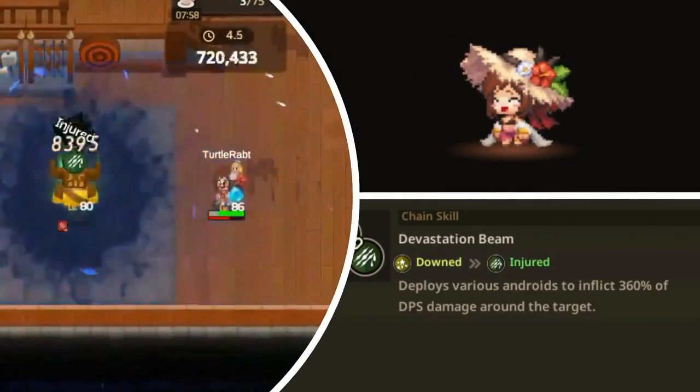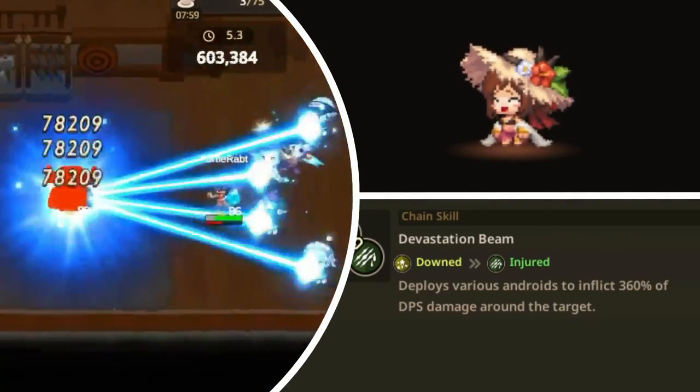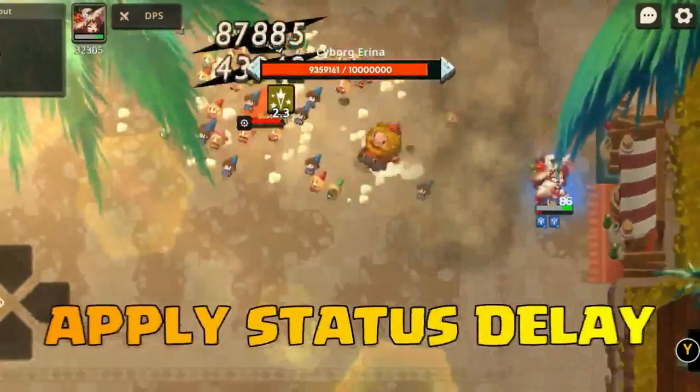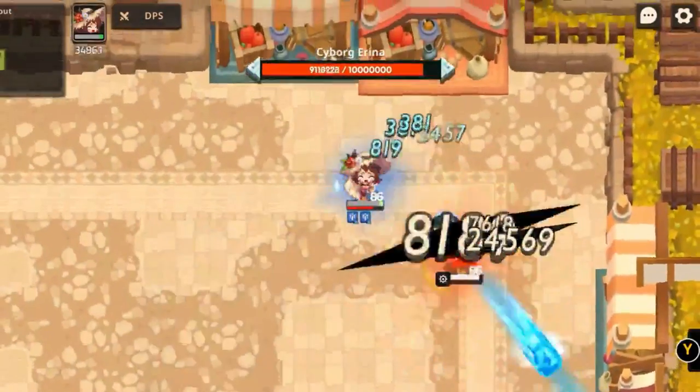Her chain skill is called Devastation Beam. It is down to injured. It deploys various androids to inflict 360% of DPS damage around the target. Her chain skill has a delay in applying injured status to the enemy, so you should be mindful of the down status timer.